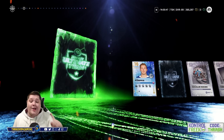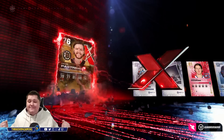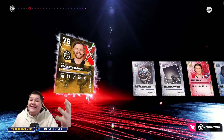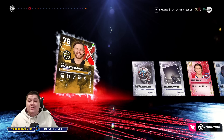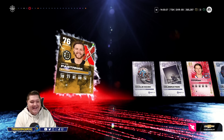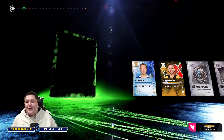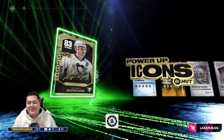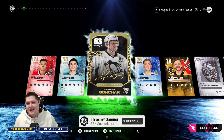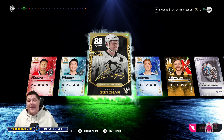I really hope this Icon pays off. X-Factor — give me one of the Team of the Year players: McDavid, McKinnon, Makar. They sell for a ton. It would be huge. It's going to be... David Pastrnak. You know what? That's not bad — that's still a really good card, it's going to sell for a lot. And for the Icon — Gretzky or Lemieux, please, I beg you. It's going to be... Sergei Gonchar. It could have been way better, but I still can't complain. That's an awesome pack.